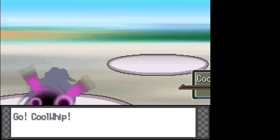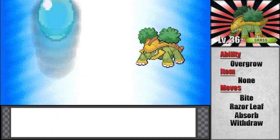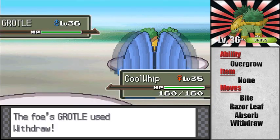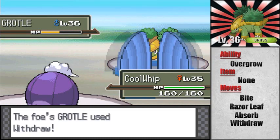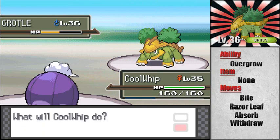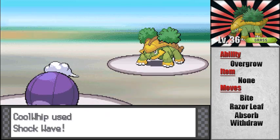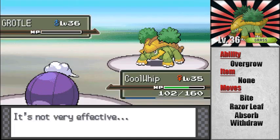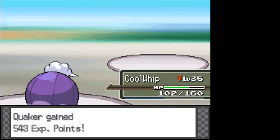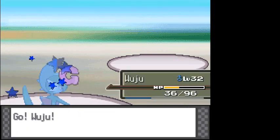A few people suggested I teach Cool Whip Aerial Ace, but Cool Whip can't learn Aerial Ace, so instead we went with Fly — fly up into the air, buddy. It does take two turns to use but I think it's more worth it since it does a little more damage. Aerial Ace never misses but I prefer the power. Also, another new move on Cool Whip: Shock Wave. Thank you to all those people that suggested Shock Wave — it is actually going to be very helpful in the upcoming gym since it's a water type gym.